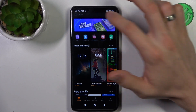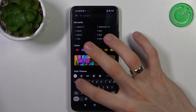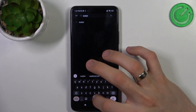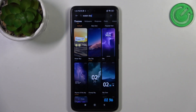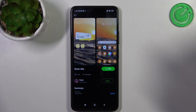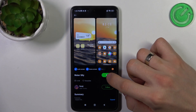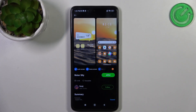My theme in third place in my top is Water Sky. So find it, click free, download, and click apply — then wait a while.